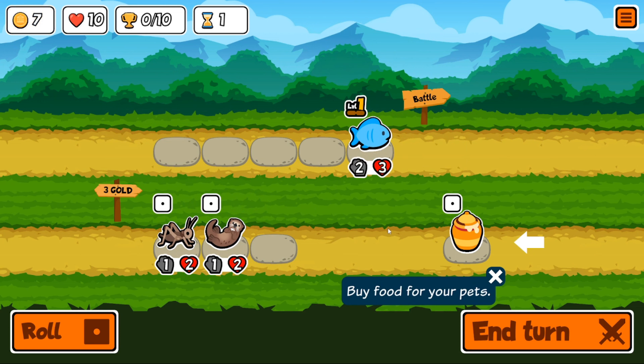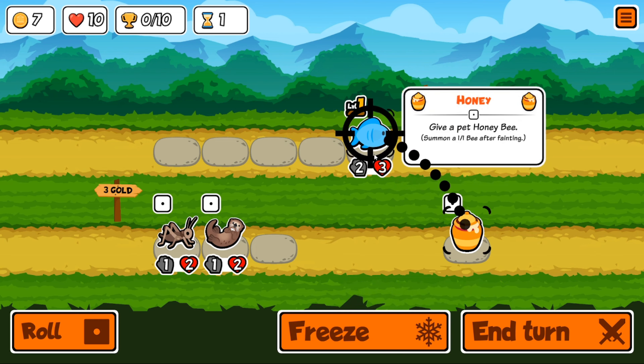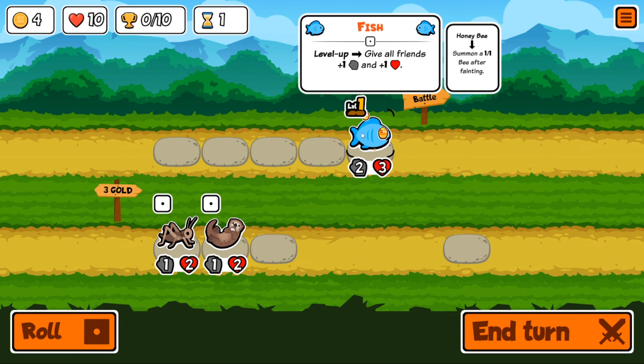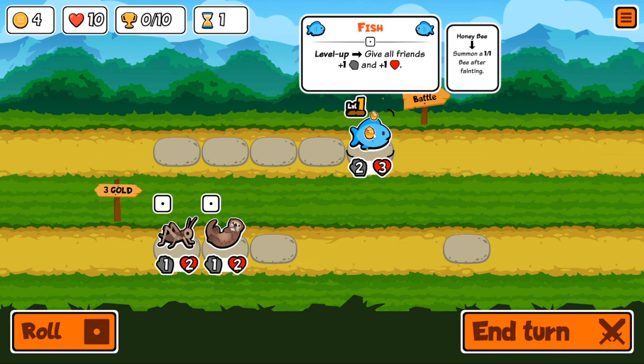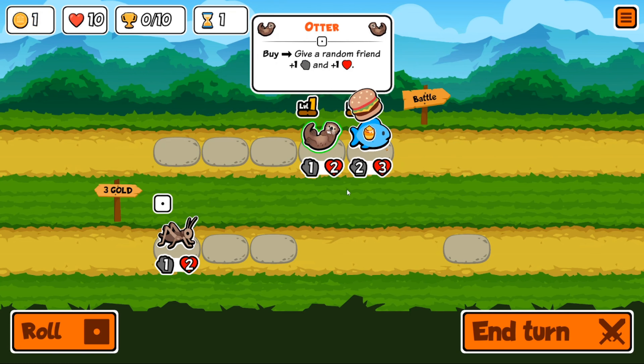Buying the fish used three of our coins, and now it wants us to use the honeypot on the fish. Once the fish faints it will summon a one-attack, one-health bee. We'll put that on the fish — he's got the honey now. Then we'll buy the otter and give the fish plus one each, so now he's three attack and four health.